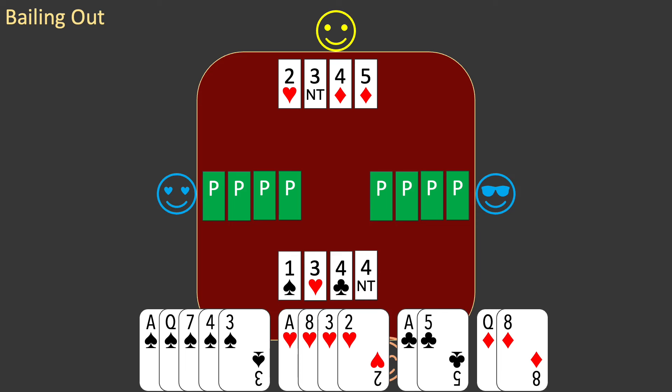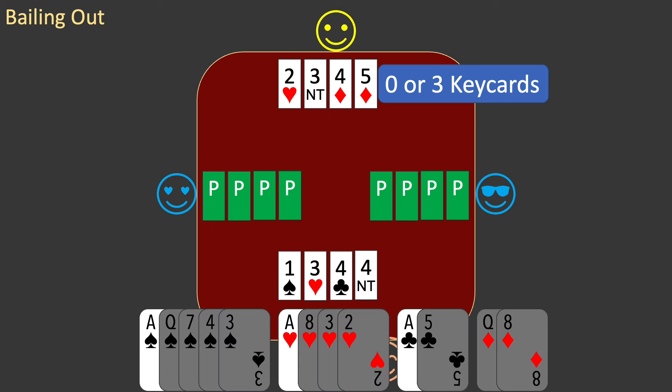It's your turn to bid. Once again, you interpret partner's bid. Partner's bid shows 0 or 3 keycards. But which is it? You examine your own hand. You have 3 keycards: the aces of spades, hearts, and clubs. There are only 5 keycards in total, so partner cannot have 3.